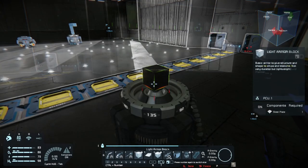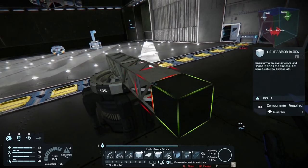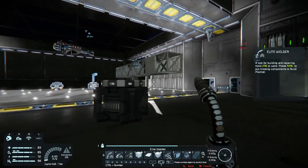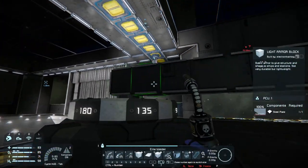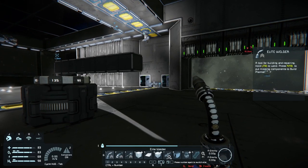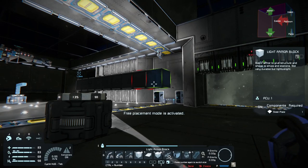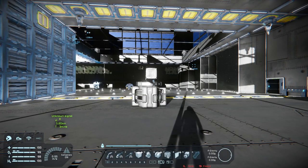I start out with a standard rotor, take off the big head, and put on a small head. This gives us the advantage of putting small batteries on there for the cruise missile and allowing them to charge while we're building the rest of it. By the time you're done building the cruise missile, the batteries are pretty much fully charged and you don't need another power source.